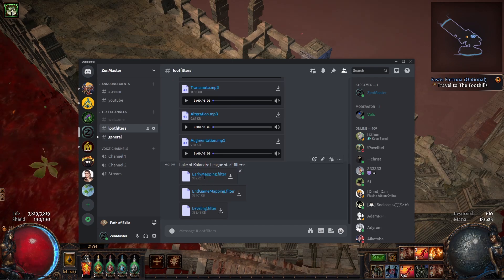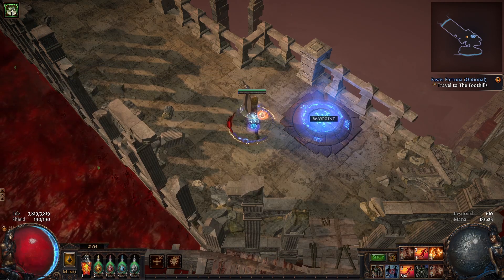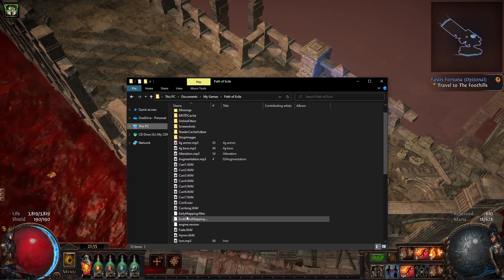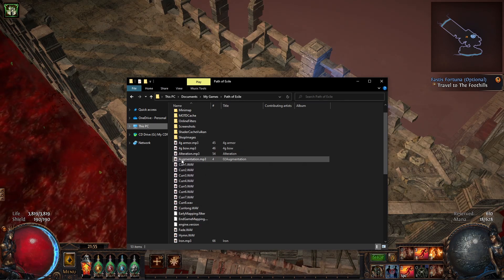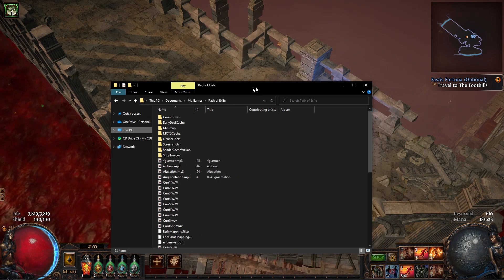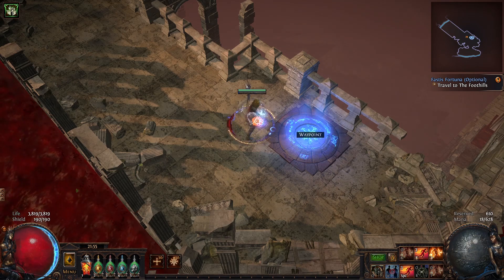I usually have three versions: one just for leveling, one for early mapping, and one for endgame mapping — sometimes more. You just download all of them, then go to your Documents > Games > Path of Exile folder. Put all of the sounds and all of the filters in this folder — they have to be here together. Don't create any new subfolder. Then go to your game, navigate to filters in the options, and all of them will be listed and ready to work.